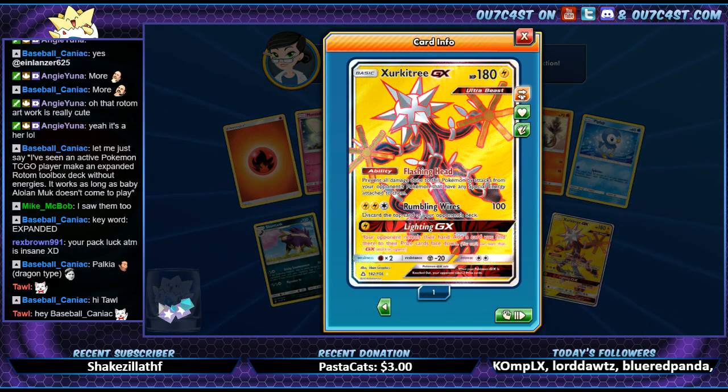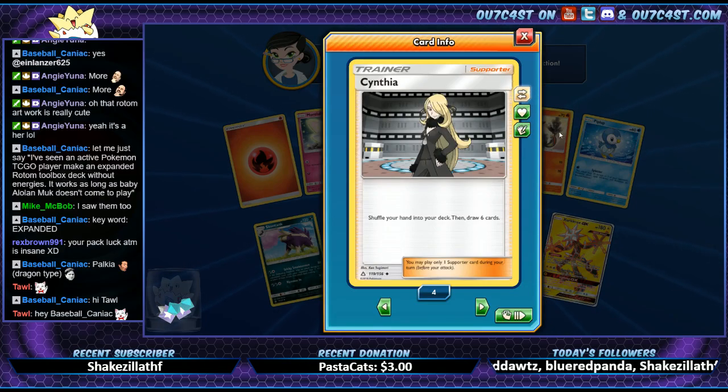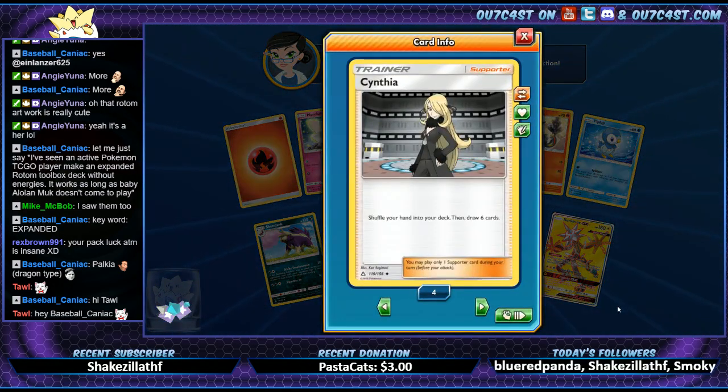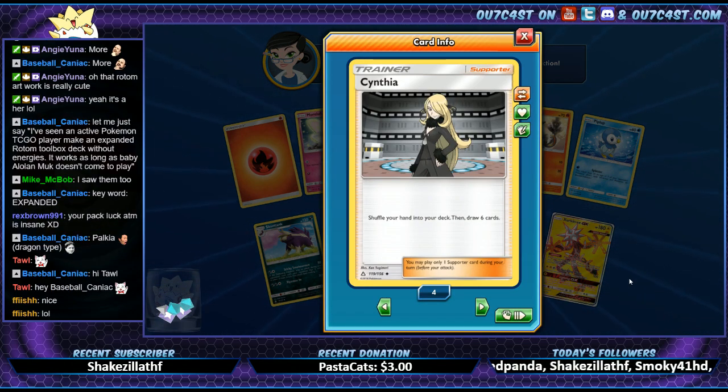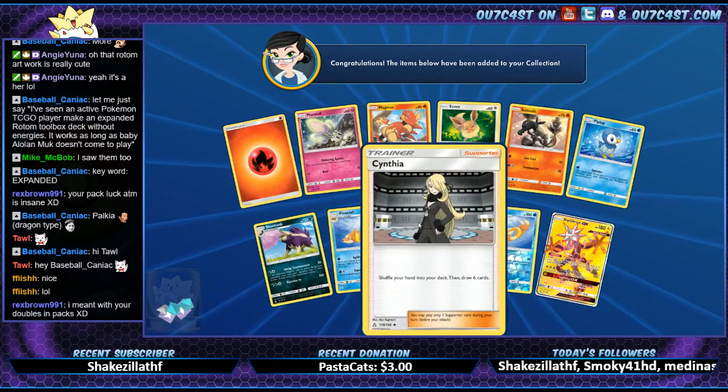We got the full art — awesome, sweet! And we got another Cynthia — we got a playset at least of commons. People are telling me they weren't even getting a common Cynthia out of a hundred packs, so either they bumped up the RNG on that or I'm incredibly lucky.